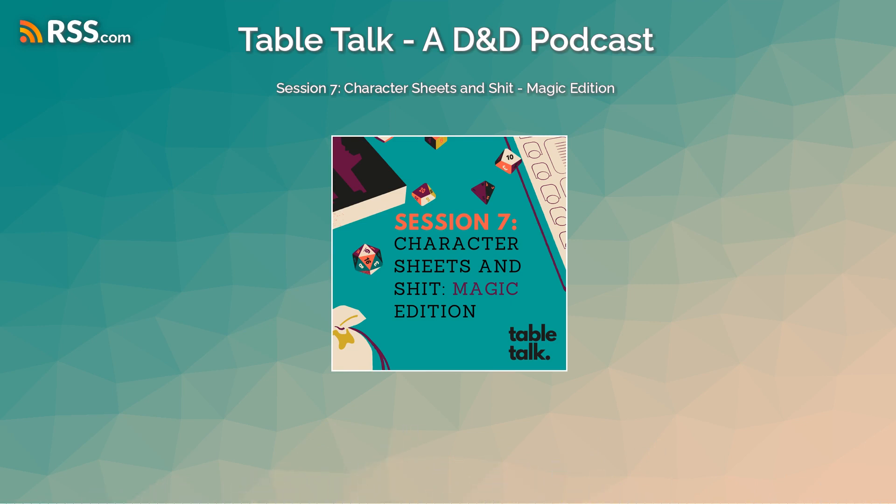Hit dice on the sheet: to the right of the skills section, you'll see 'hit dice'. Write how many hit dice your class gives you. For Madison at 3rd level Sorcerer, that's 3d6. Next to that is death saves - we'll cover that in the combat episode. Above that is temporary hit points - also for the combat episode.